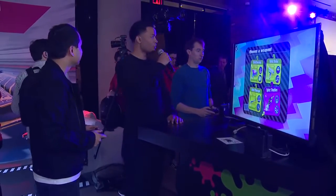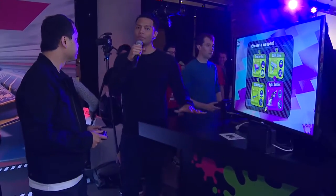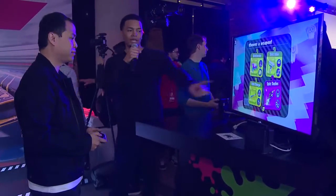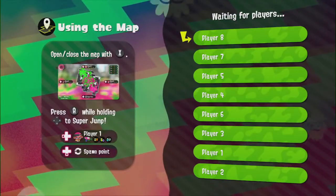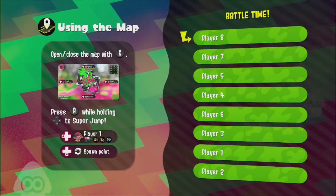We're going to jump in, and I have JC here. He's going to highlight the first of the four weapons available in this build we have today, and that weapon is the Splat Duelies. This is a brand new weapon — a dual-wielding weapon where you are able to shoot ink from both hands, which is new to the Splatoon series.